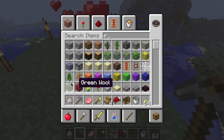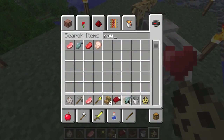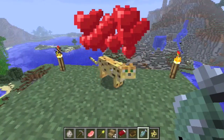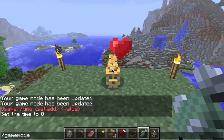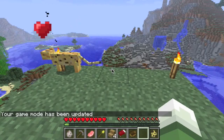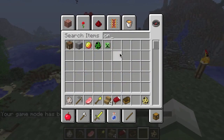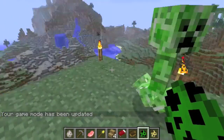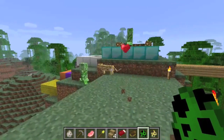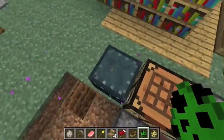Ocelots are deathly afraid of creepers. If you spawn a creeper right next to an ocelot, the creeper is going to run away — they are scared of ocelots. So if you want to make your house creeper-proof, just have a bunch of ocelot friends and you should be fine.